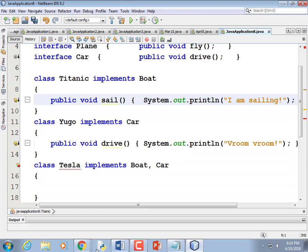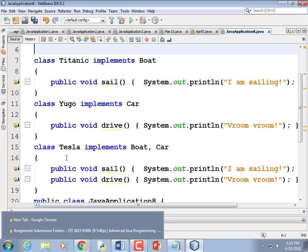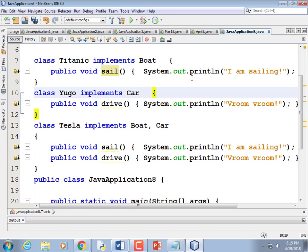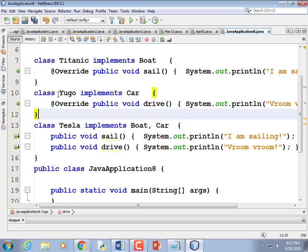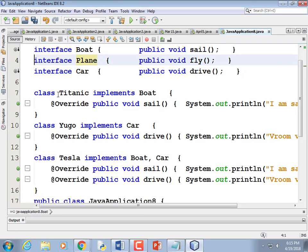I'll copy both the sail and drive methods and paste them into Tesla. It's wanting me to add the @Override annotation to everything. We can put @Override inline before the method. I'll delete the Plane interface for this example since I didn't create anything that was just a plane. So now we have something that is both a Boat and a Car, something that is only a Car (Yugo), and something that is only a Boat (Titanic).